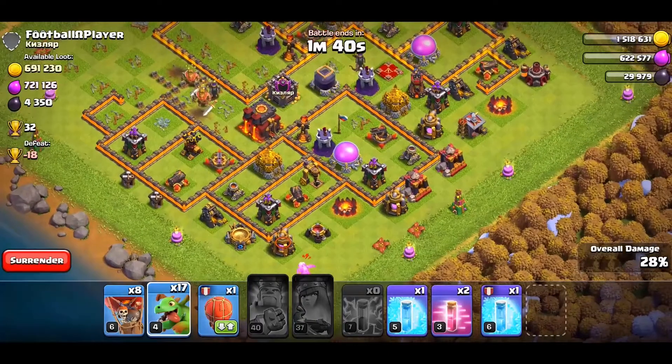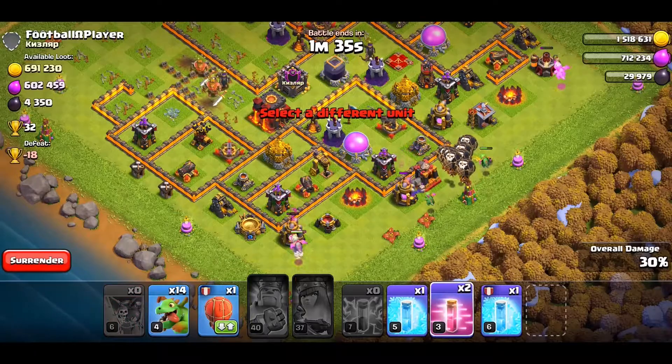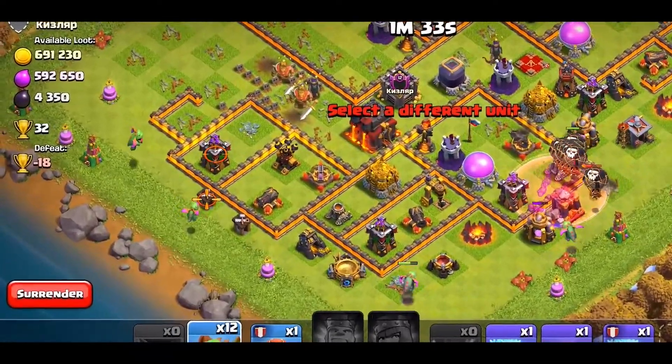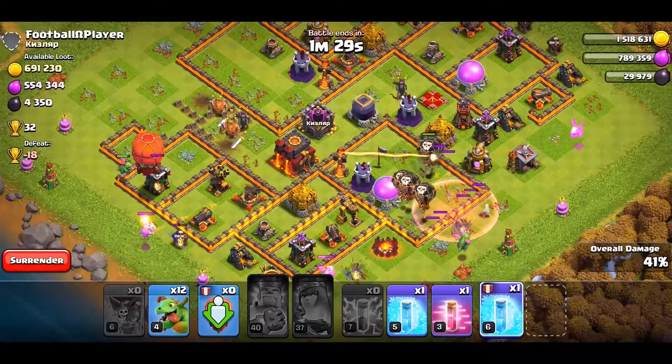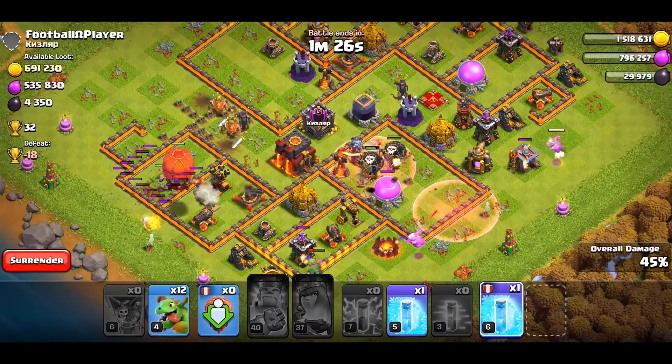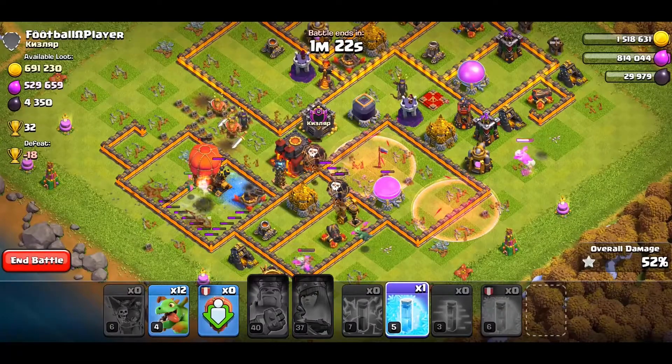We will deploy our Baby Dragons little by little here and there, and the balloons to take care of some of the defenses. After this air defense is down it's a free reign for our Baby Dragons since the Inferno is also in single mode. We will have excess Baby Dragons left with us even after three-starring this Town Hall 10.